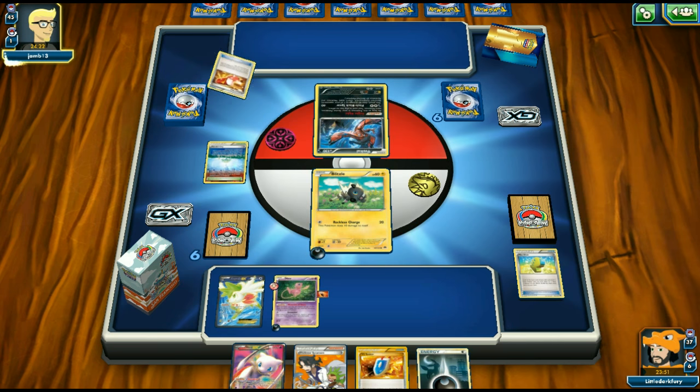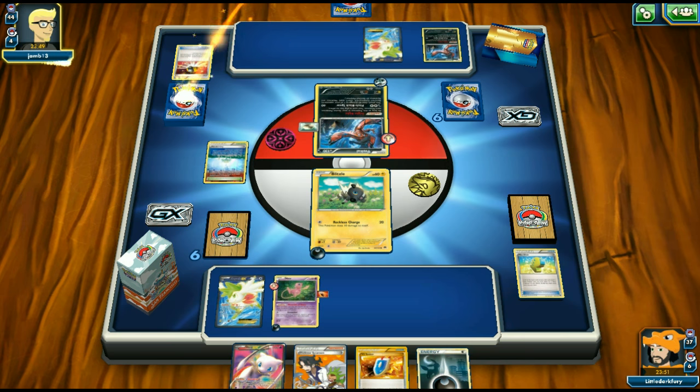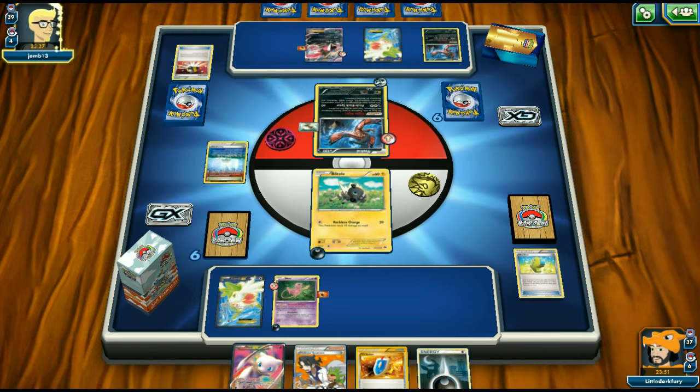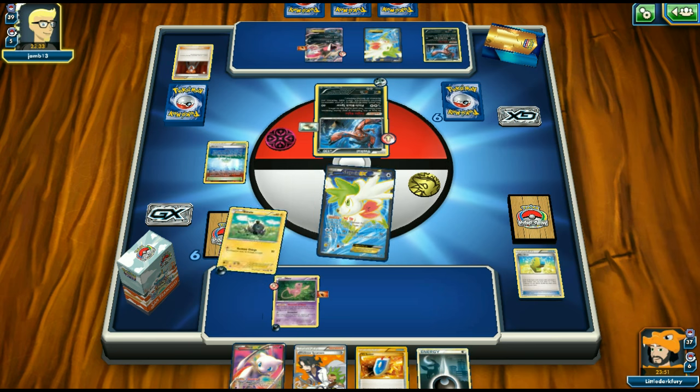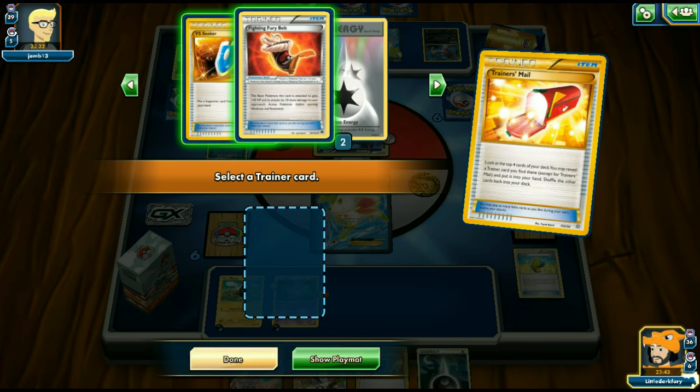We put a Fighting Fury Belt on Mew and pass. Note that Funny Fury Belt doesn't actually work because of Fright Night — good. Opponent plays another Eelektross down and puts a DCE on it. We really need to get Zebstrika now if we don't get it off Sycamore I'll be upset. Opponent Lysandres our Shaymin but we have Switch in the deck. Trainer's Mail doesn't find what we need so we'll just put an energy on regardless.